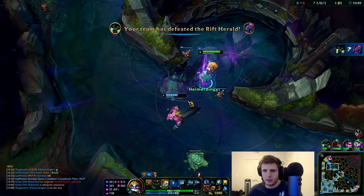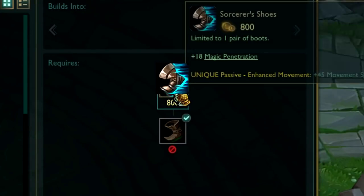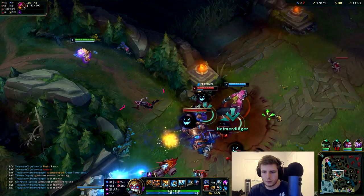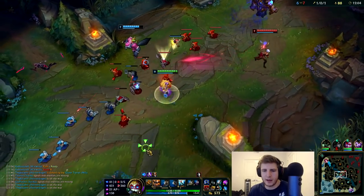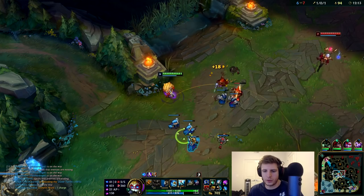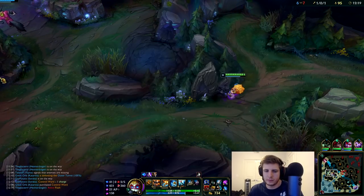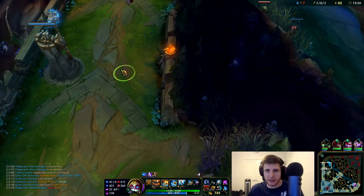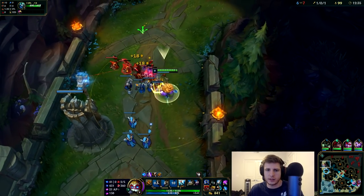We're chilling. We're going to head back actually, since she's not pushing. Grab the Sorcerer's Shoes for the magic pen and we're running right back to top lane. So the play we really need to make is we need to look for an opportunity to take a tower with the Rift Herald — preferably a tier two tower. You don't really ever want to waste it on a tier one tower. That's just a huge waste.